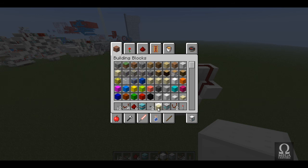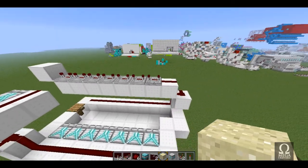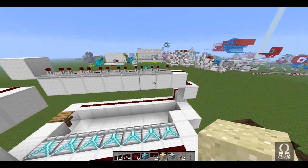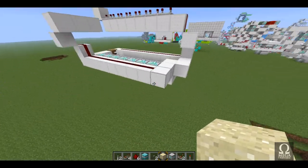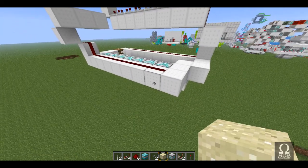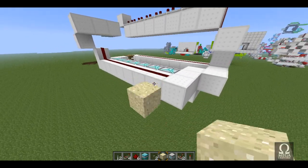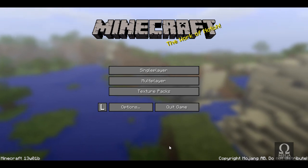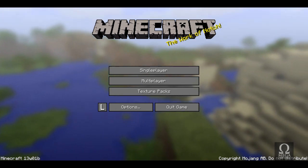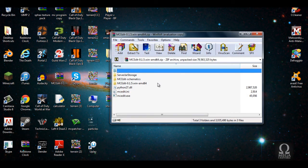Now what we need to do is quite odd but it makes sense once we jump into MCEdit. Grab a piece of sand or gravel and just place it anywhere, but you've got to place it somewhere where it can fall because we need this thing to become an entity — a falling sand entity to be specific. So let's go ahead and do that. Whilst it's falling, we just save and quit to the title. Now I'm going to jump into MCEdit, go to my MCEdit folder, and launch it.